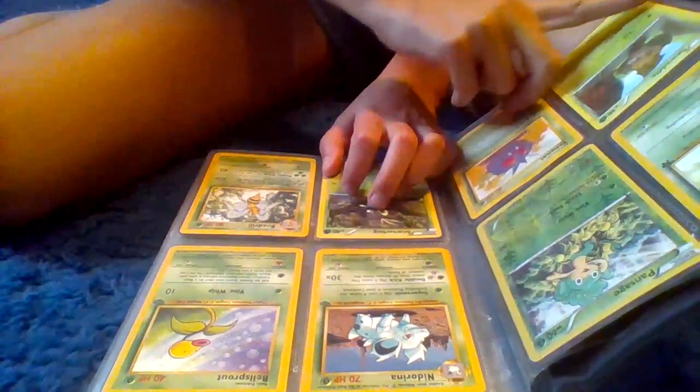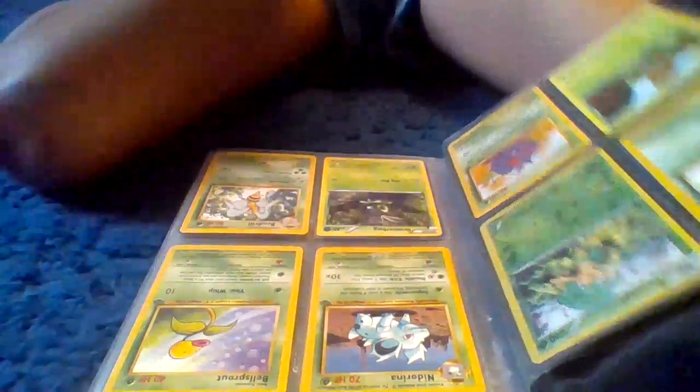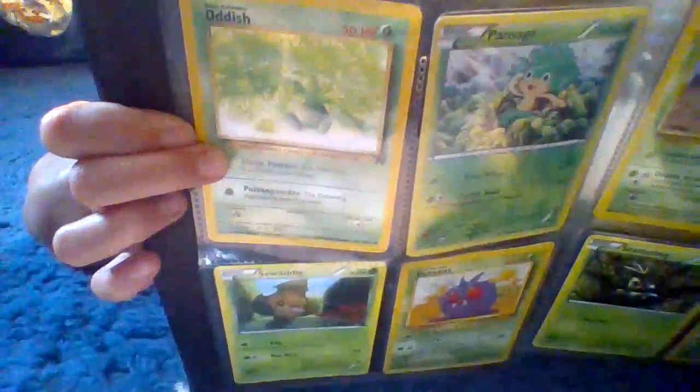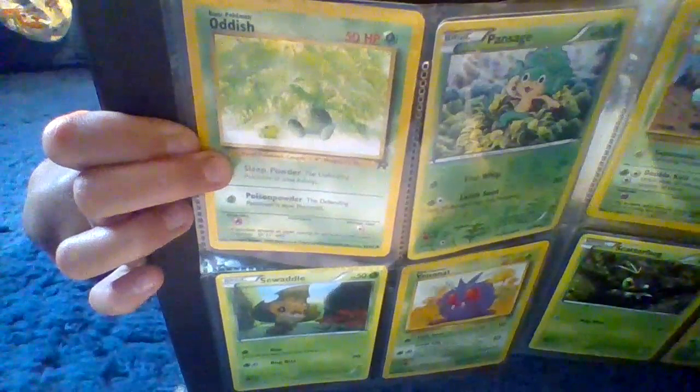Click the i button to see some of my future videos and let's get started. So next in our Pokemon book we have... Oddish. Oddish is a grass type.